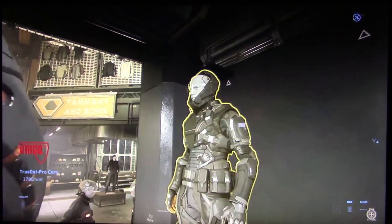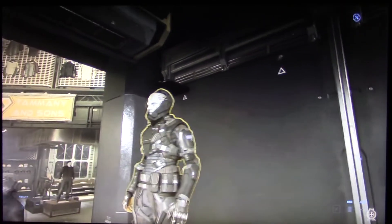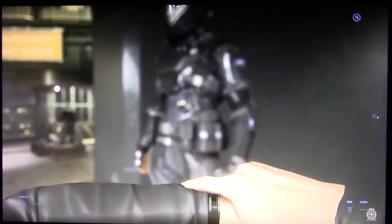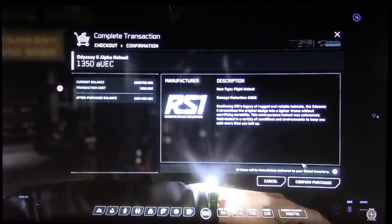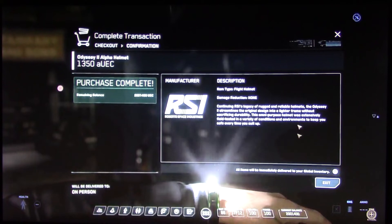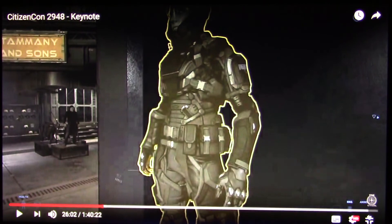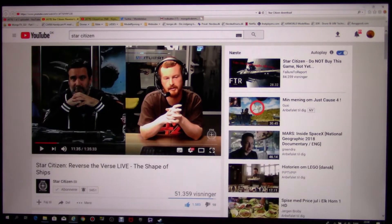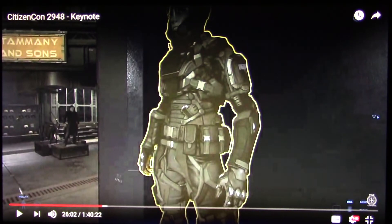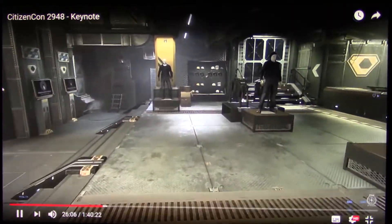So this is the actual new flight suit coming with 3.3 — it's the RSI Odyssey. It's very cool. We're just going to get the helmet. I need to reboot my computer, it has been on for more than two days. We need to go get the multi-tool — we have the suit.